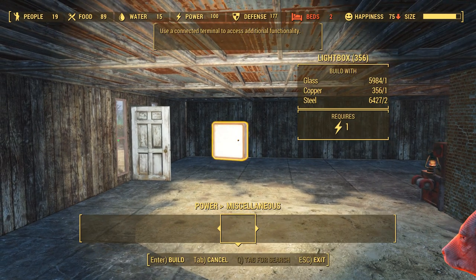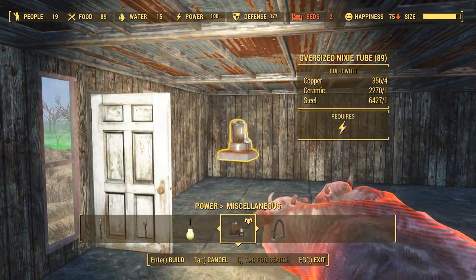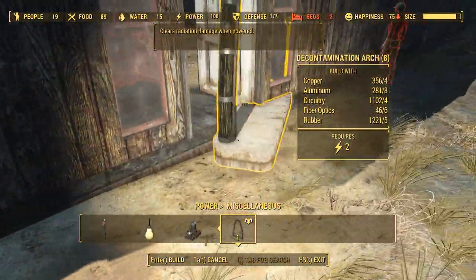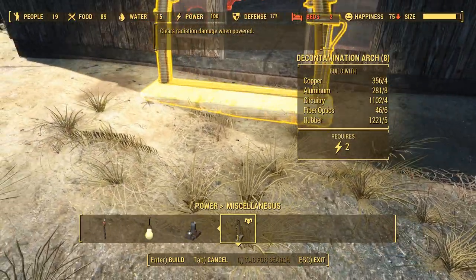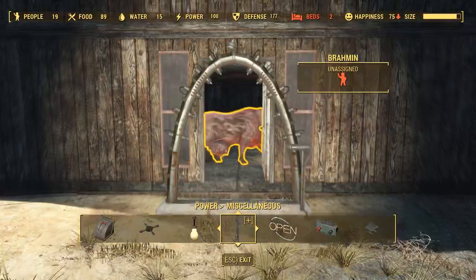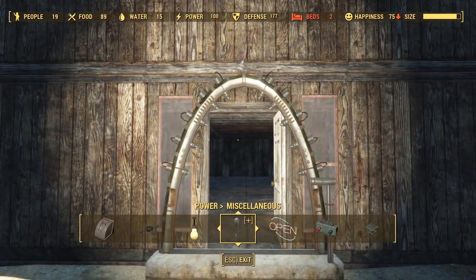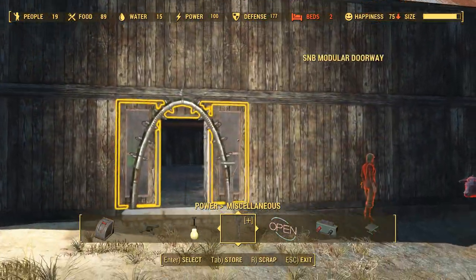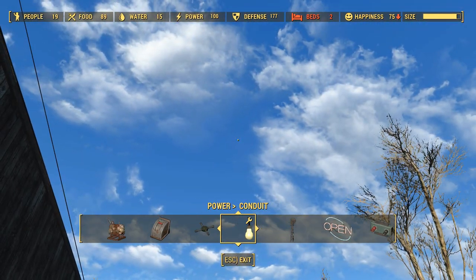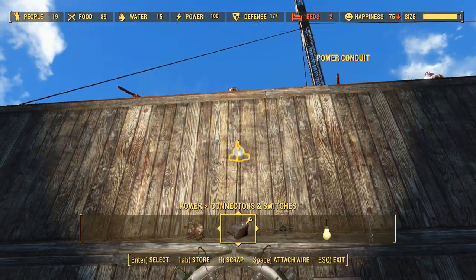So, power - before I forget. Let's give ourselves that decontamination arch - it's under miscellaneous. There's an oversized Nixie tube - I have no idea what that's for. I always like to have my decontamination arch just at the front of the building, because that's where I'm going to path the most. If I put it here, I can walk through that with no issue, right? If I move it up a touch, I think that's a bit better. That does need power, which is a bit of an annoyance.